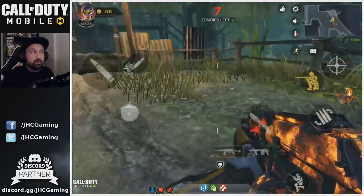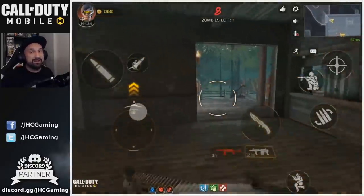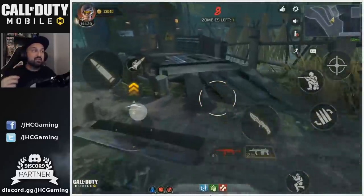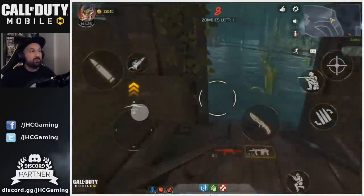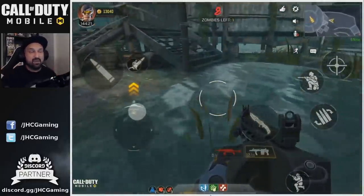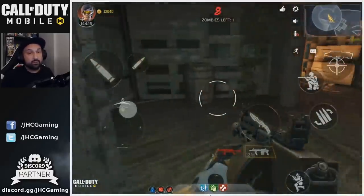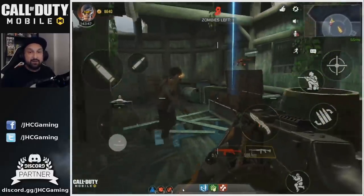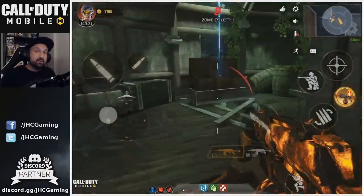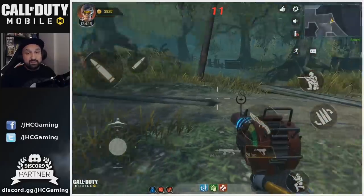Once you have juggernaut it's much easier to run around and take damage. Be efficient with your money — if you spend it all opening doors you can't upgrade perks or spin the mystery box hunting for the ray gun. Around round eight or nine, if you still don't have the ray gun, start hunting. Look for the blue beam — that's where the mystery box teleported. At the end of a round, leave one zombie alive and go spend all your money on the mystery box. You need that ray gun, because without it rounds 12 through 14 will take forever.